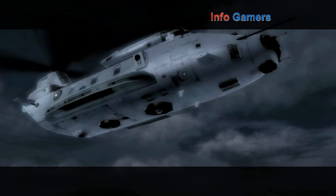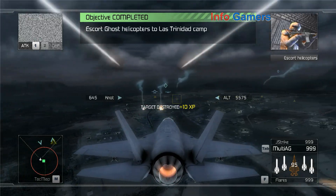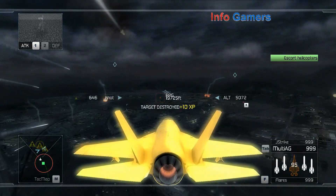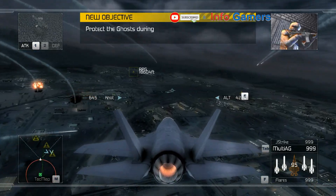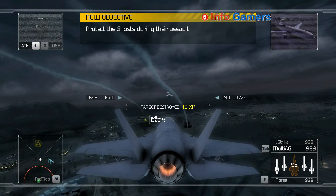This is Skyhound one — we're over the drop zone. On now. This is Ghost Leader. We're moving on Sierra 5 now. This is Ghost Lead — we've cleared the LZ and are setting up defensive positions to receive the hostiles. We copy, Ghost Leader — air support is standing by.